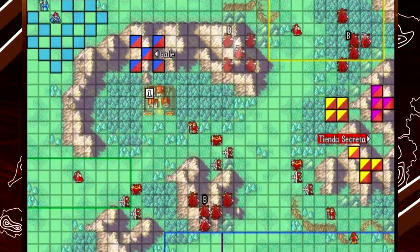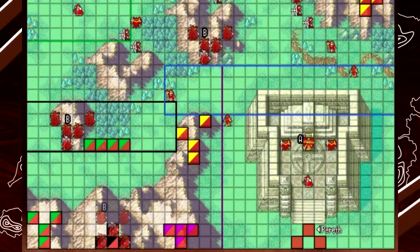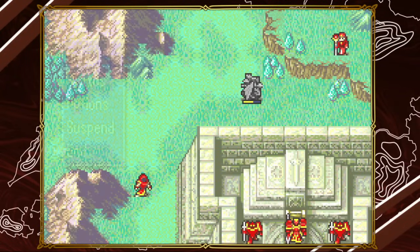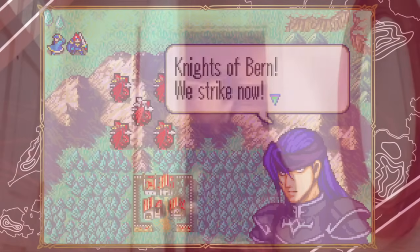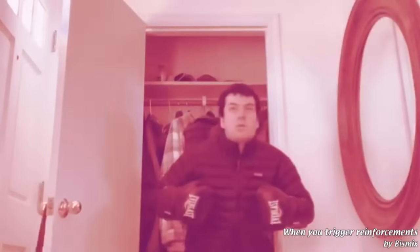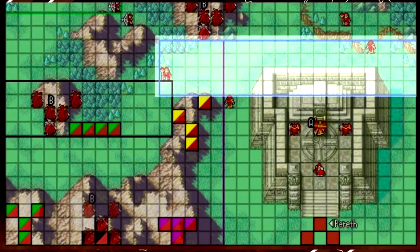First, let's talk about how to make Gal appear. Chapter 21 uses reinforcement zones. If your unit performs any action on a tile inside these zones — such as waiting, using an item, attacking, rescuing, or ending their turn inside a zone by being rescue-dropped or warped in by another unit — then you will activate the reinforcements. Since this is FE6, all reinforcements spawn at the start of enemy phase, which we all know is bullshit, but that is a topic for another day.